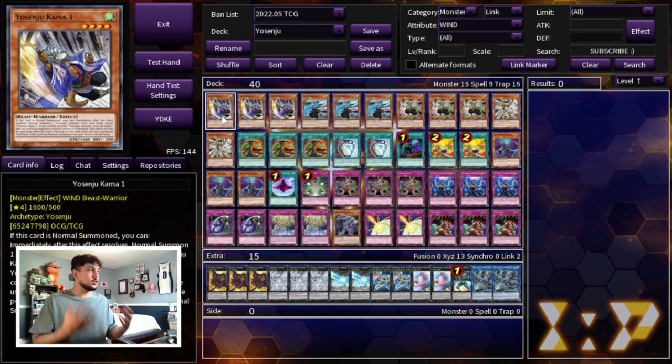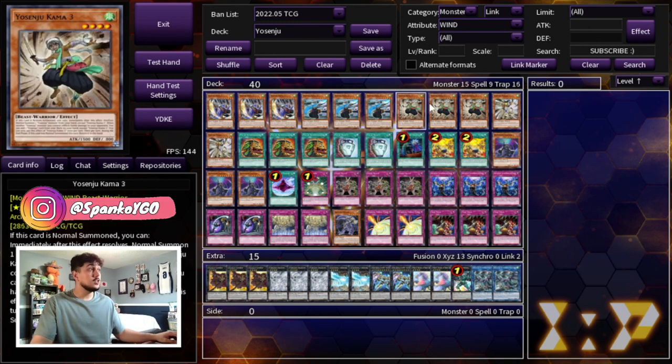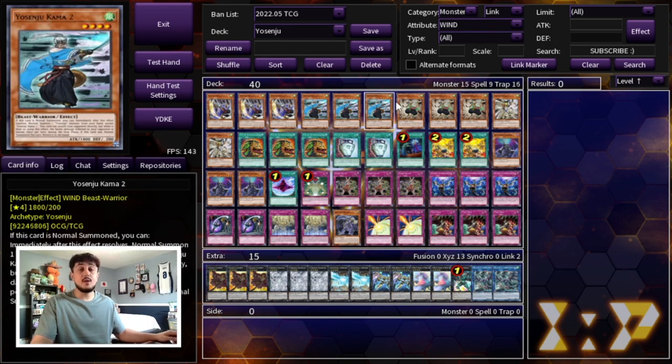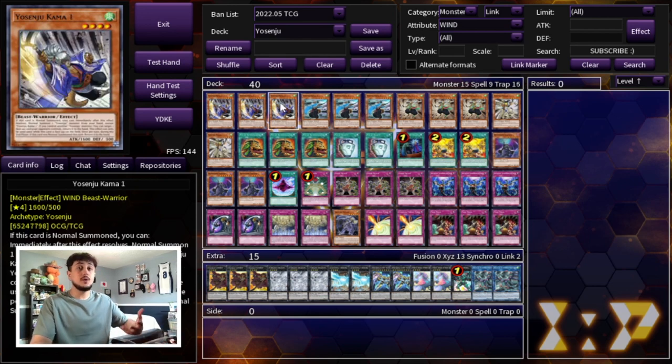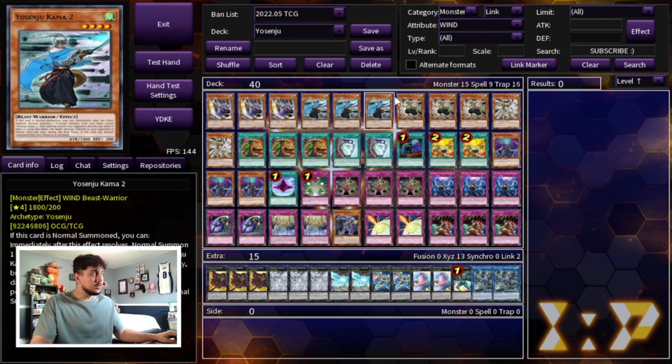First things first, if you guys have watched any of my other Yosenju videos you know the ratios: three Yosenju Kama 1, three Yosenju Kama 2, three Yosenju Kama 3, as well as two Yosenju Tsujik. All of them share the same effect — when normal summoned you can normal summon another Yosenju from your hand. Kama 1 lets you bounce a card your opponent controls, Kama 2 lets you attack directly, and Kama 3 says when you do damage with another Yosenju it can search a Yosenju to your hand.